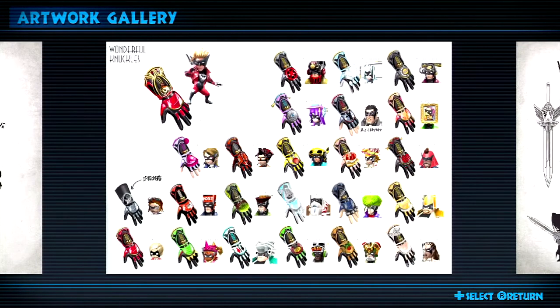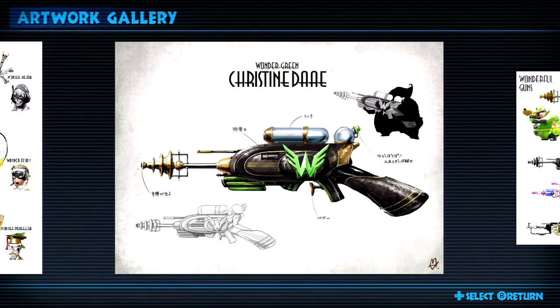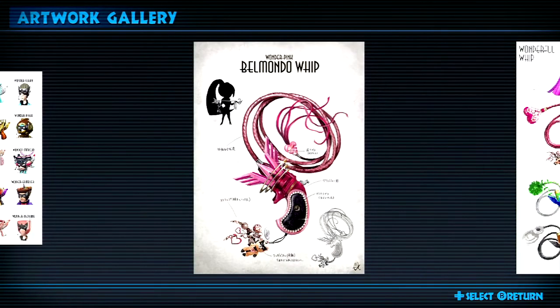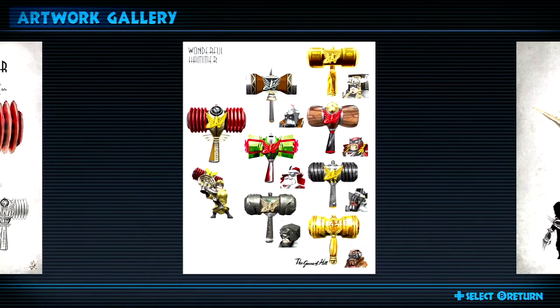We now get to look at every single Wonderful One's weapons — all of the Wonderful Knuckles, all of the swords, and what they look like and what they're based on. The amount of detail in these weapons is insane. You would not have thought that they would have developed these incredibly intricate weapons, considering how small they end up in the actual gameplay. But they did, and I love it for all that, because these are all so unique and so awesome.